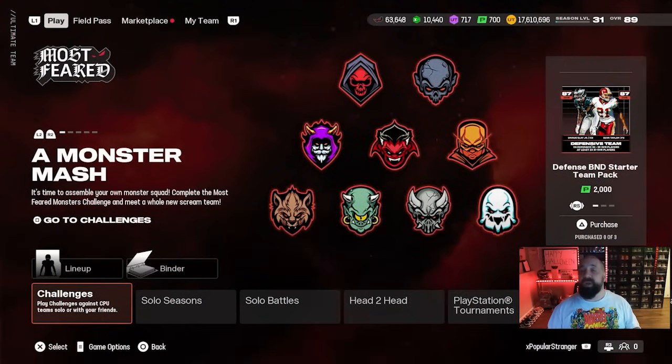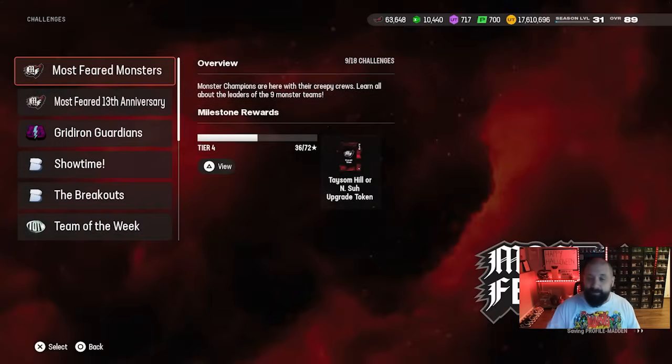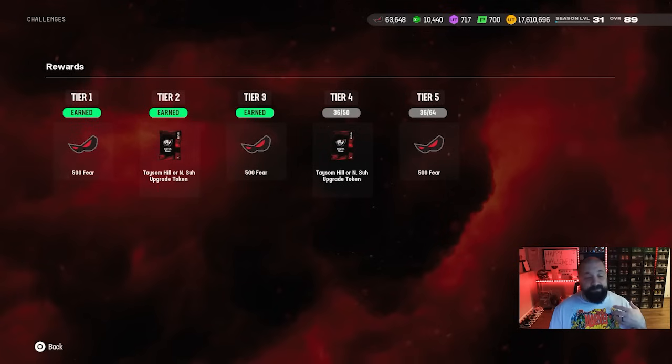Part three of the promo dropped today — the final installment of the Most Feared promo. Throughout this promo you have multiple opportunities to earn fear currency, which you can use in the fear store to open up to two fantasy packs, one BND and one non-BND, that give you your choice of any 90 overall champion from the Most Feared promo.